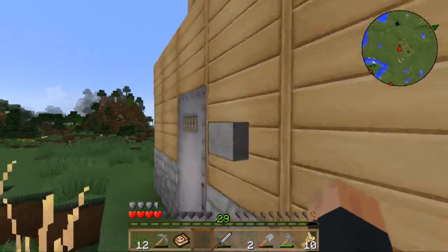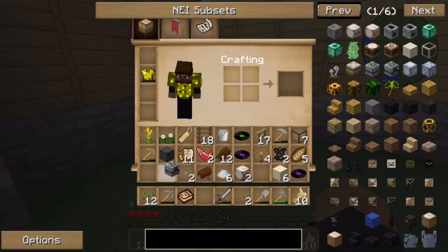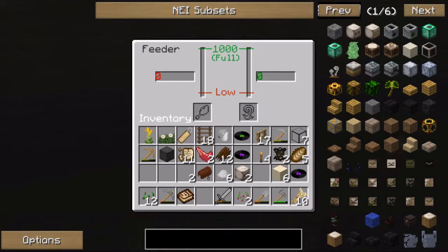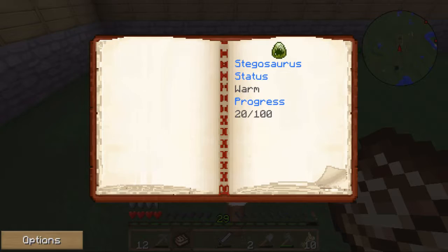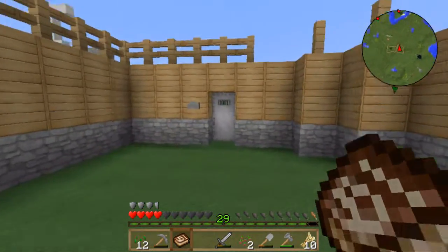Oh yeah, I forgot — we need to put down the feeder. So we're going to put the feeder right here when it gets out. Let's see what it usually eats. I think we can see what it eats after it's born, so we'll see the specifics.